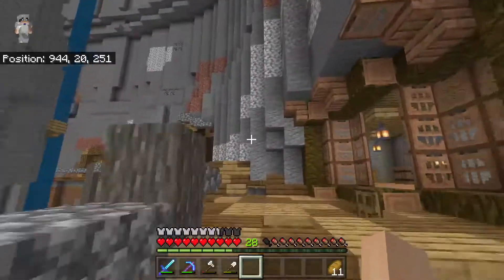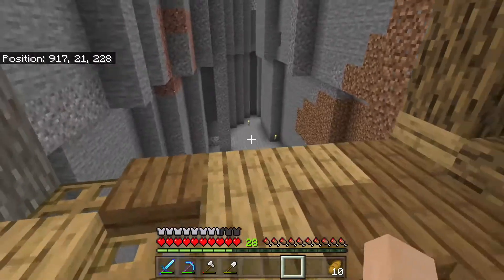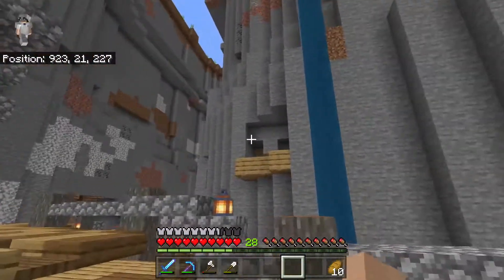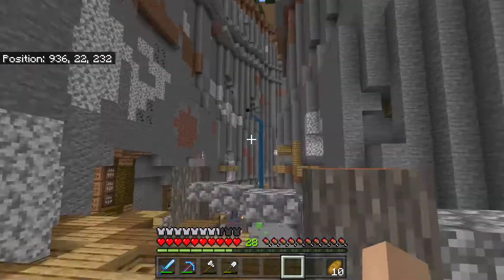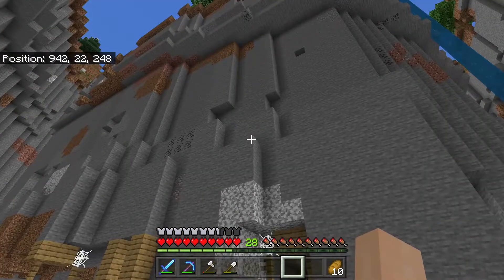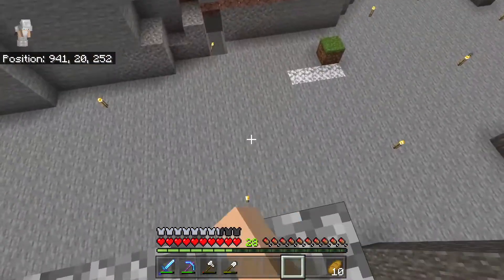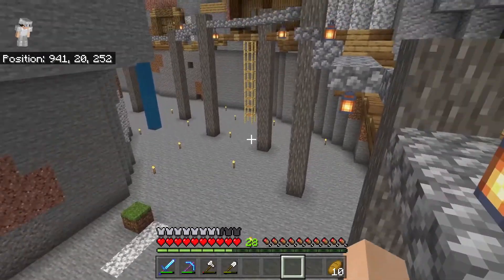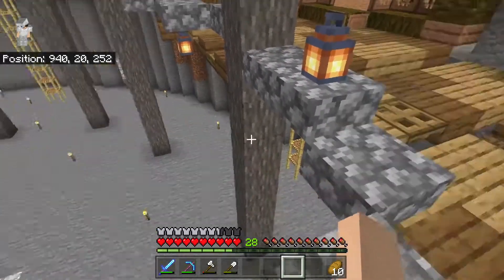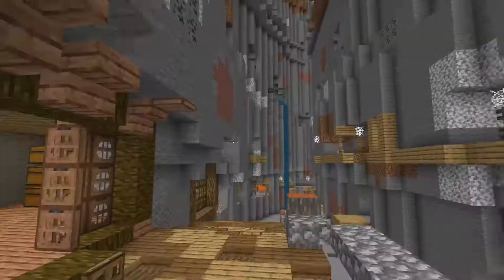What I want to do is continue the bridge in this direction — it'll get a little thinner on the side, curve around along here, then go up so we can have houses on this side of the ravine. Those houses will be a little higher up, and I'm thinking the supports for the path between them will come out of the side rather than going straight down, so we don't fill the entire bottom of the ravine with poles and can still use that space for storage.